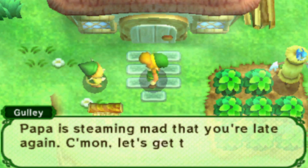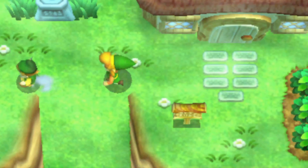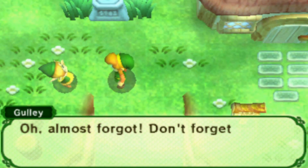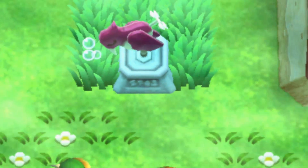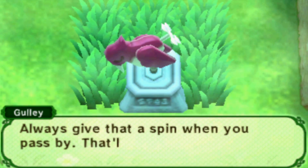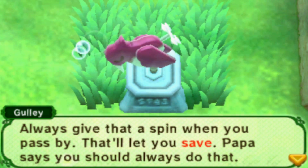Papa's steaming mad that you're late again. Come on, let's get to his shop. Let's go. With the weather vane here - always give that a spin when you pass by, that'll let you save. Papa says you should always do that.